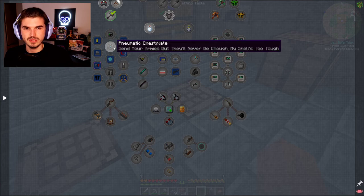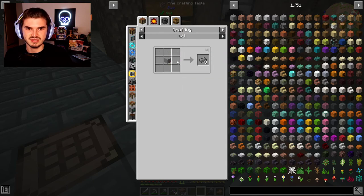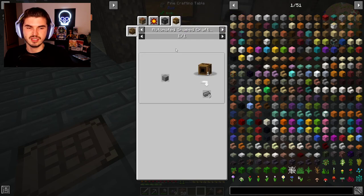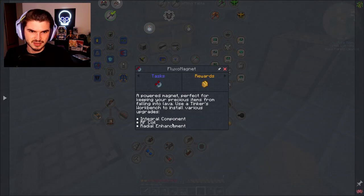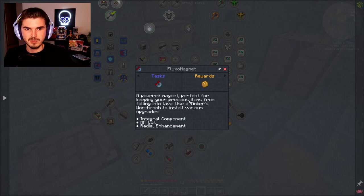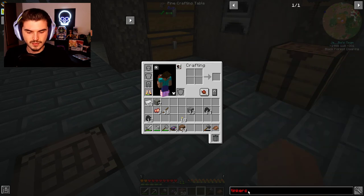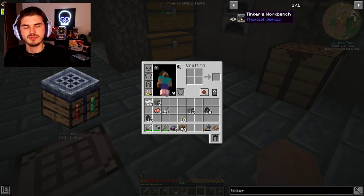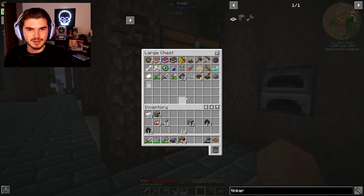We also have this from Pneumatic Craft, which I've never really gotten into. Oh, we do need compressed iron — explosion crafting in a pressure chamber. That's going way too deep into things. The flux magnet is a powered magnet perfect for keeping your precious items from falling into lava. Use a Tinkerer's Workbench to install various upgrades. I thought they meant a Tinkerer's Workbench from Tinkers' Construct, but no — they actually added in a Tinkerer's Workbench from the Thermal series. So you can never make anything straightforward, can they?